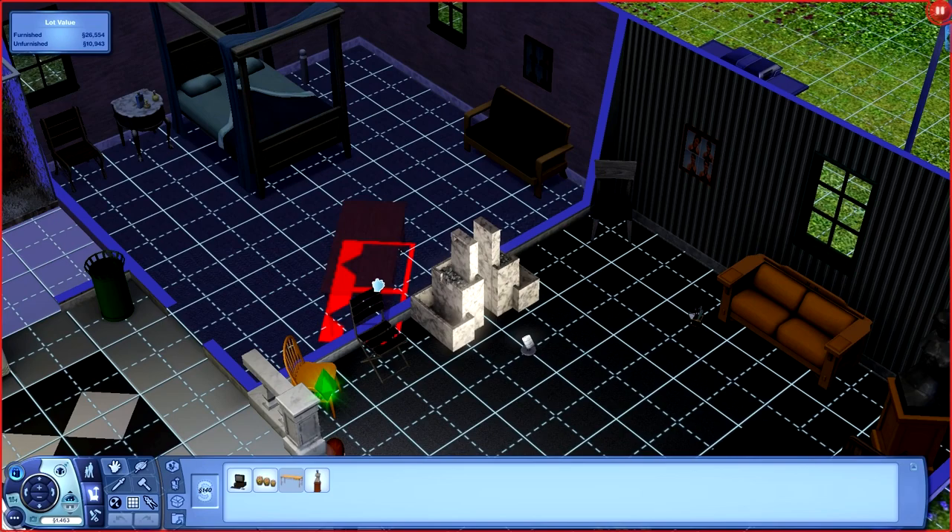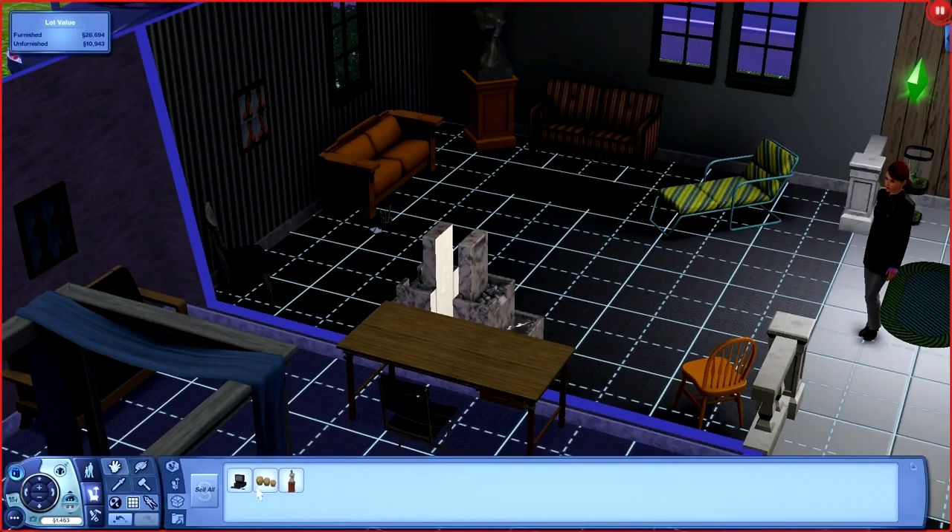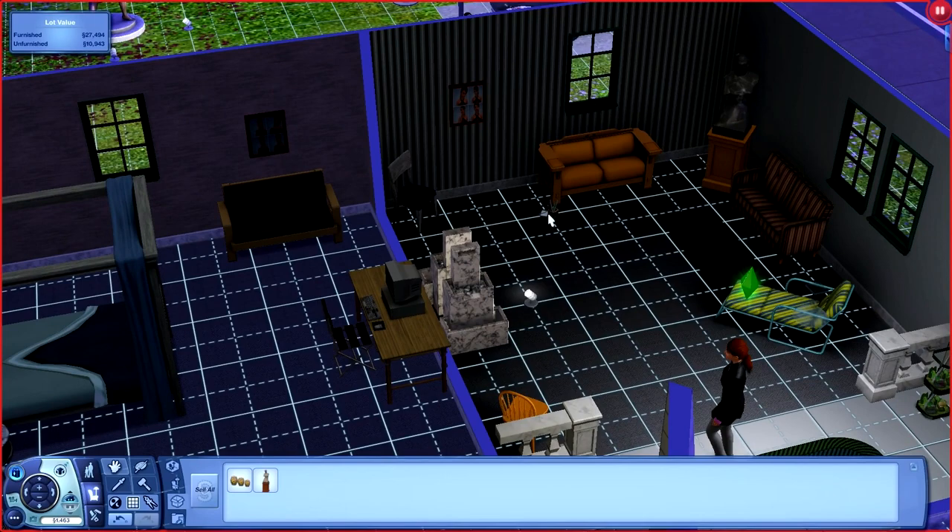I'm so excited - we got a desk! It's just so cool. I wanted one and there it was. Let's go ahead and put it here. Let's put this chair there. You're going to go ahead and put the computer out. We are good.